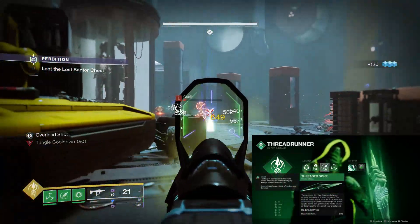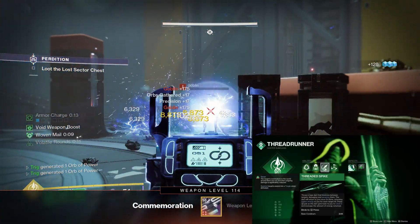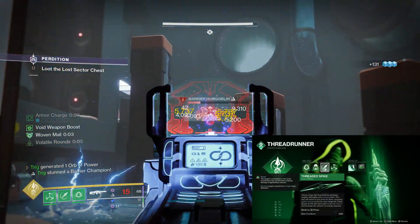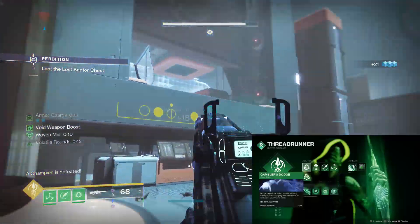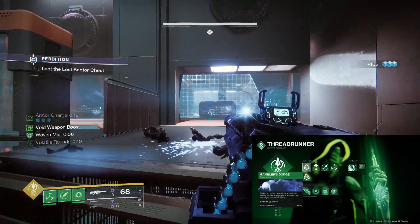Our melee is Threaded Spike, which will sever targets and reduce their damage output. So if you're in a spot with no other abilities, you can throw it at a champion or boss and they'll deal significantly less damage. That's also why we have Gambler's Dodge instead of Marksman's — if you need your melee back, you can just use one of your dodges. It won't hurt you at all because your abilities recharge so fast with this build.